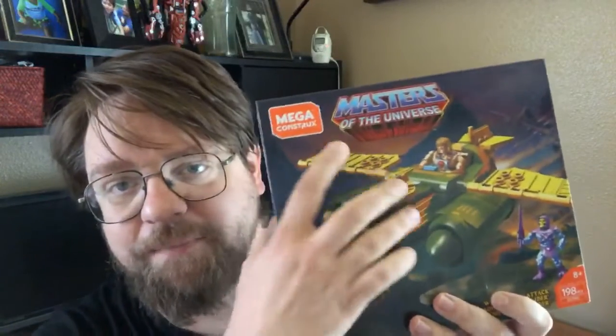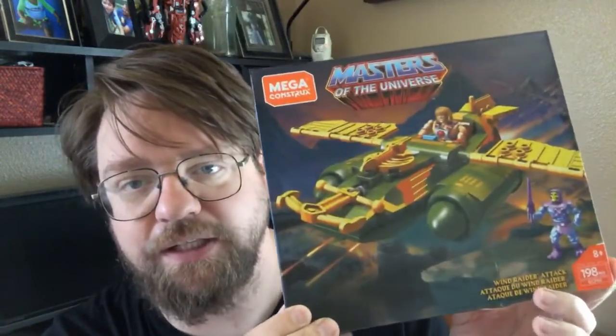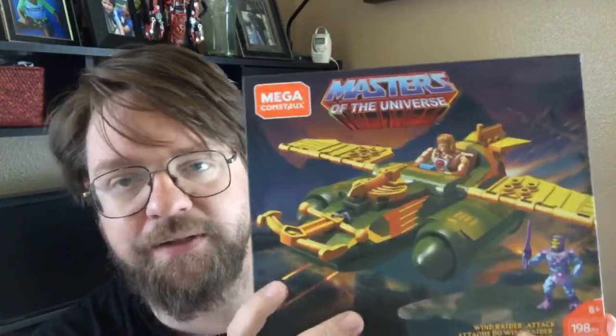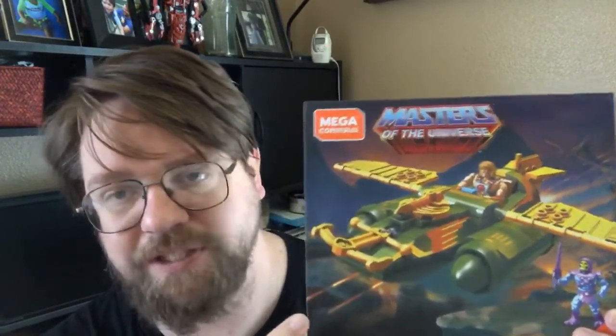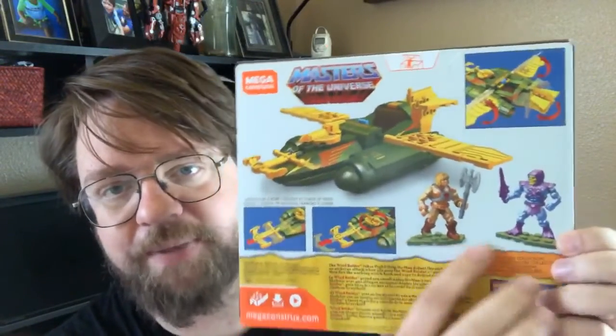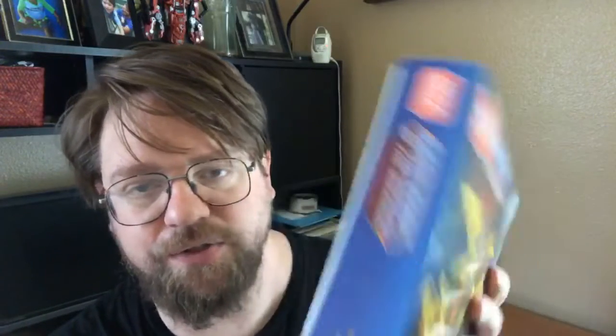So those are your two choices for next week. The first choice is the Mega Constructs Masters of the Universe Windrider Attack set. It comes with both a He-Man and a Skeletor. They're a little bit different than the ones we've had before — different accessories — but we will be doing side-by-side comparisons with the figures we've already gotten.